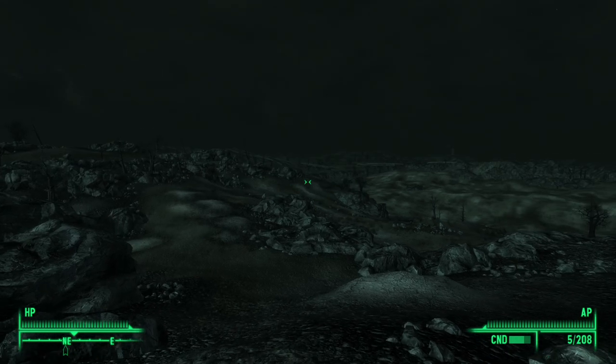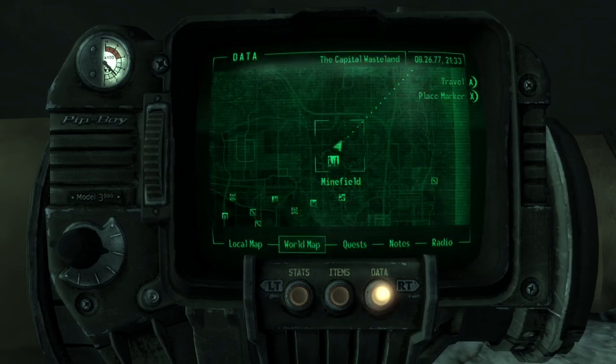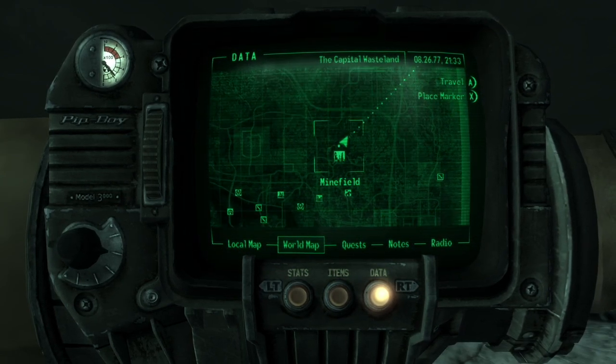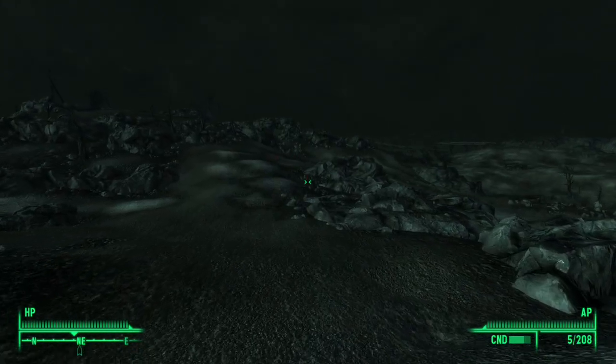Alright everybody, we are back with another part of this Fallout 3 walkthrough. We are just above the minefield on the map. This is going to be a rather short part — I'm pretty much just going to do one quest. Half of it's going to be making our way up there. We're above minefield and we're going to the Republic of Dave.